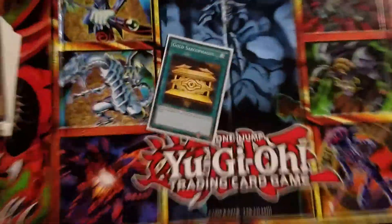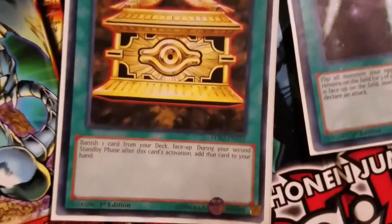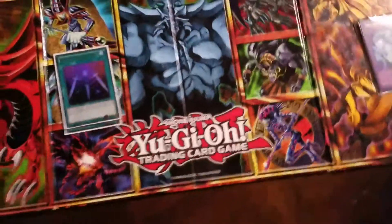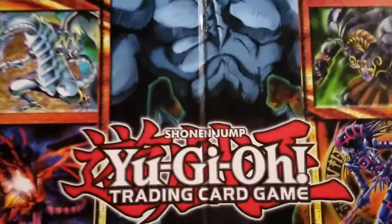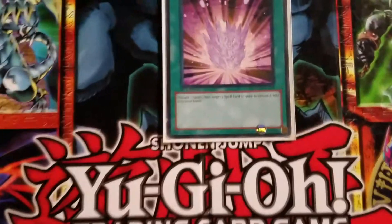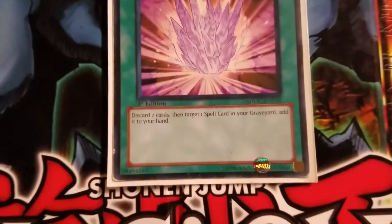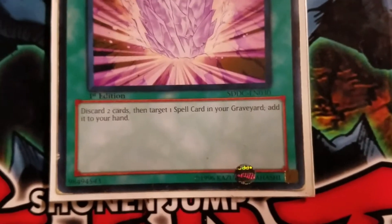One Golden Sarcophagus and one Swords of Revealing Light. Golden Sarcophagus: banish the card that you want until your second standby phase. Swords is just a temporary three-turn shield. One Magical Stone: discard two cards to get one spell card back from your graveyard.